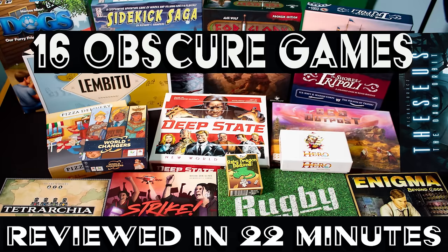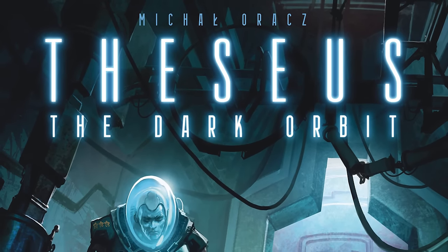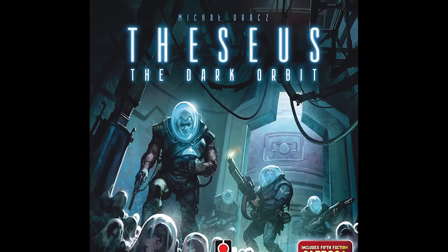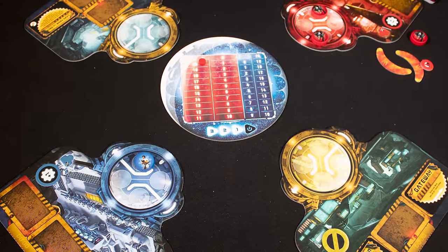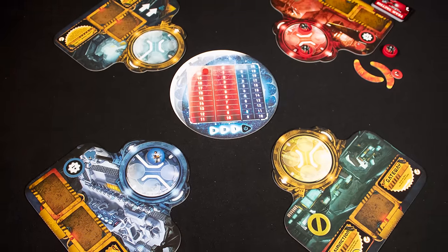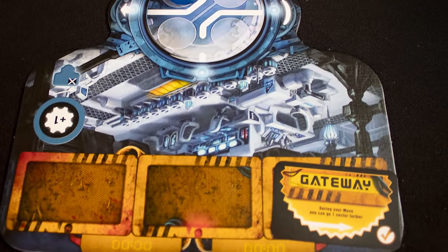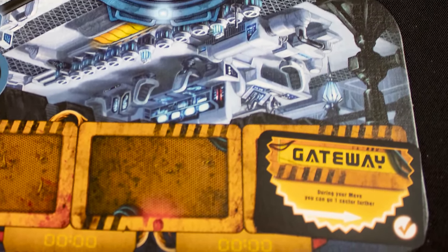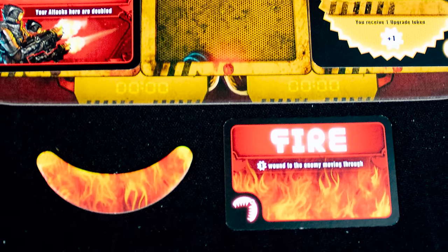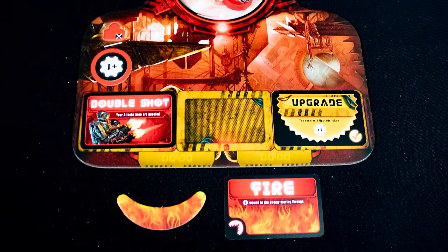Game number two with 2,860 owners is Theseus: The Dark Orbit. I've owned this one for nearly five years and still never managed to get a proper game of it in. The gist is that it's an asymmetric mancala movement game with really cool ideas — it's just really hard to explain to people why it would be fun. Each faction looks really different to play with lots of upgrades, power cards, and tricks. Five years on the shelf of opportunity is just too long, so my verdict is: I sold this one to the local board game cafe.